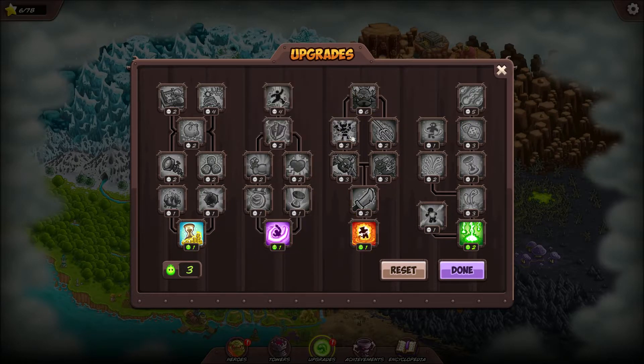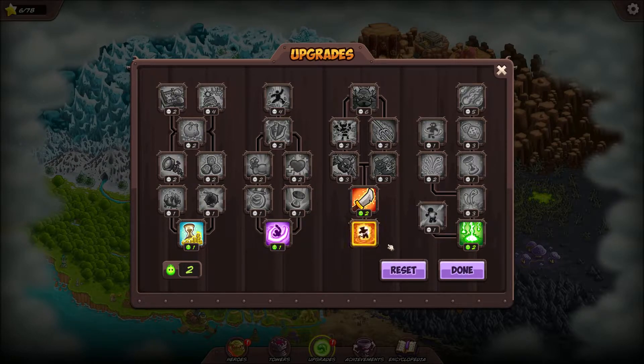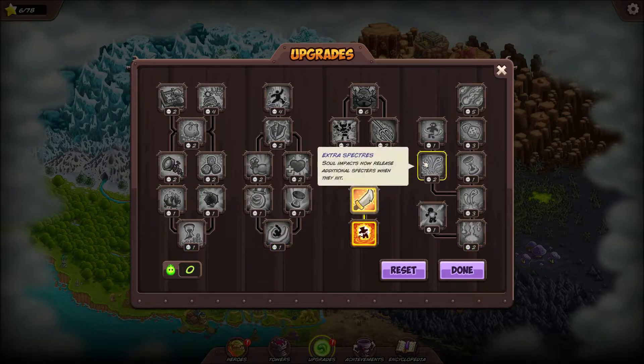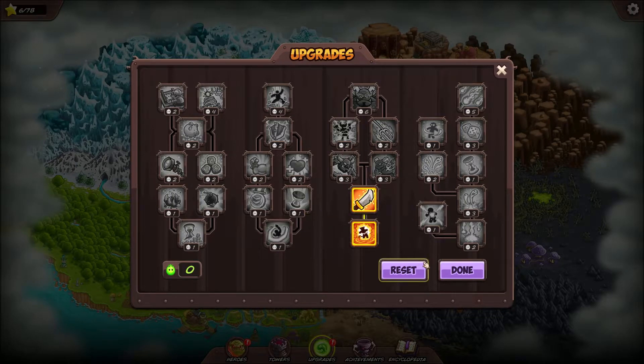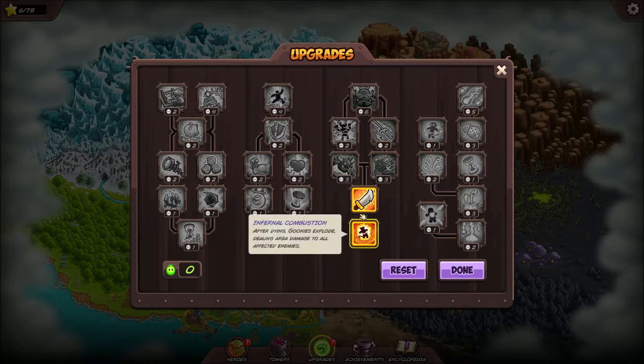For me, I like this path first - and here's why. These are our reinforcements. If you read the tooltips it tells you what it's giving you. After dying, goonies explode dealing area damage to all affected enemies - so bad guys kill them, they'll pop and damage the bad guys one last time. Here, trained goonies have improved health and damage, making them tougher and more able combatants.